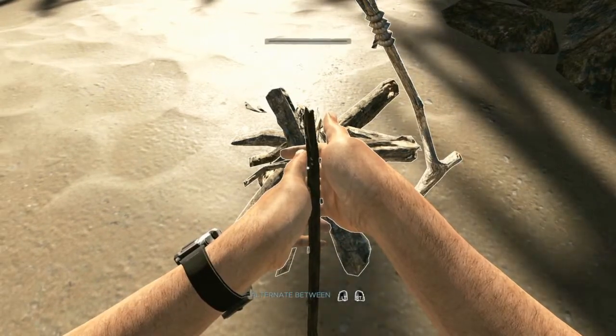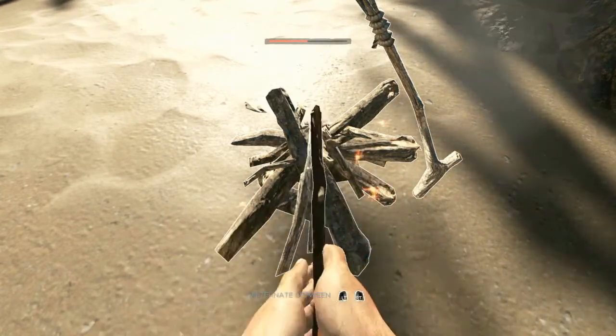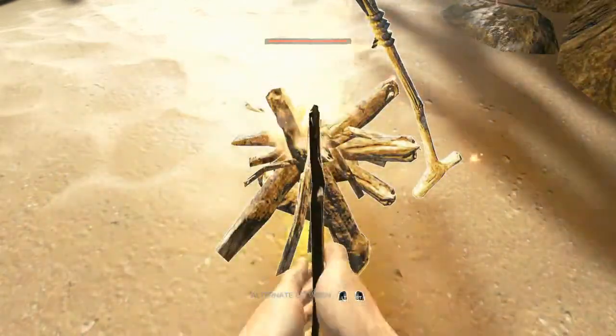If you're on Xbox, it's LT and RT. LT and RT until the bar's all the way up. Then set fire.